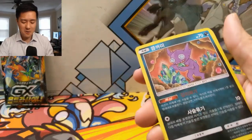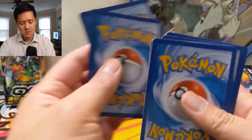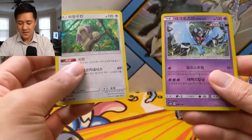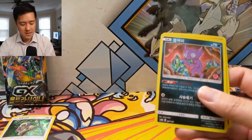As always, use scissors for these packs — they're kind of hard to open, but there's enough room on top so it's pretty safe. There are two holos at the back — we had a Renguru, pretty nice.